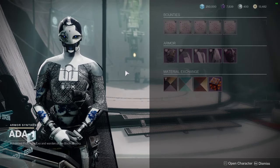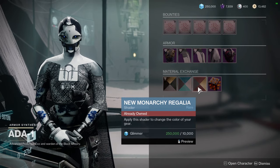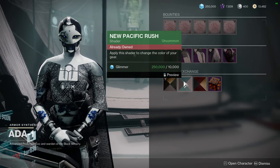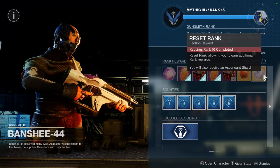That's pretty much it for Ada. She definitely has some stuff worth picking up — specifically New Monarchy Regalia, definitely get that. Gold Leaf is worth a pickup as well, and New Pacifica Rush just because it's super old, from Destiny 2 vanilla from a planet that's not even in the game anymore.